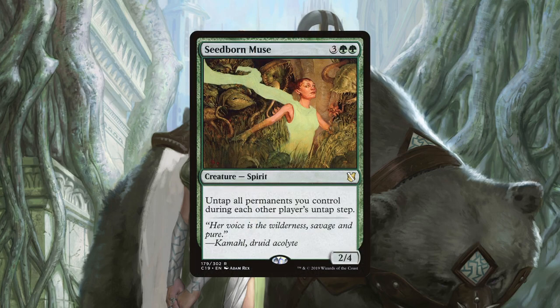Our final utility card could almost be called the mascot of the deck, and is the card Yeva decks are typically known for. That card is Seedborn Muse. Being able to untap all our permanents on each player's untap step very quickly sends us ahead in the game, and if we have at least one piece of card draw with it too, well, it won't be long before the game is over for your opponents. Just make sure to cast this card at the right time — hopefully with protection if possible — because it is one of the best cards in the deck and your opponents will know that too.